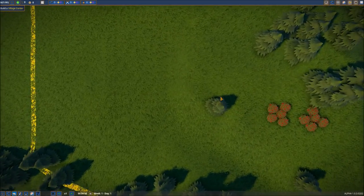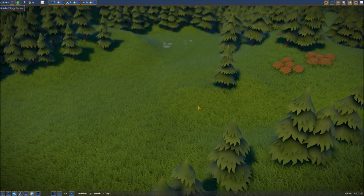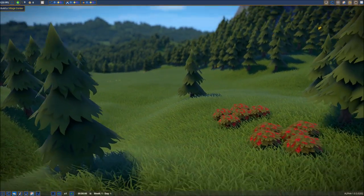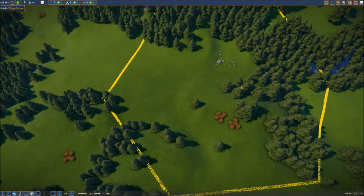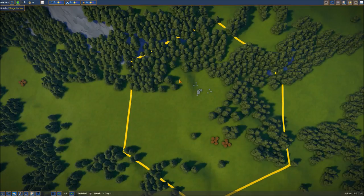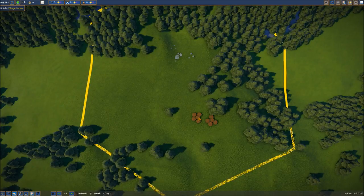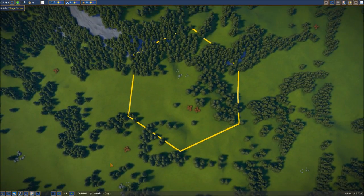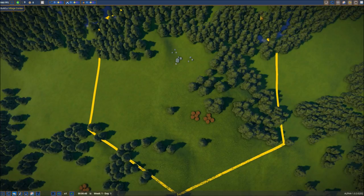Zooming in a little bit, let's take a look at the graphics. You can see some very nice cartoon-looking graphics, particularly impressive for an alpha. Look at the frames per second in the top left corner — the game is not terribly demanding graphically, so the cartoon look really works. Now let's look at our basic resources: we've got trees for wood, stone that we can work with in various capacities, and berry bushes which provide berries great for both food and trading, particularly early on.